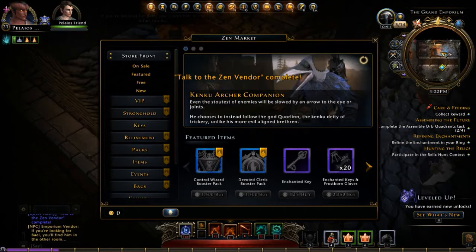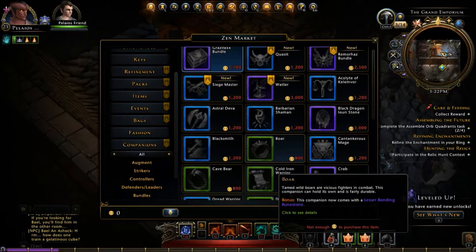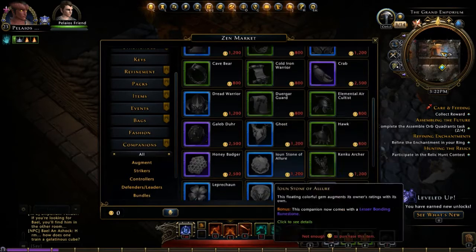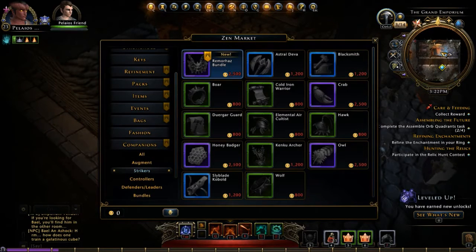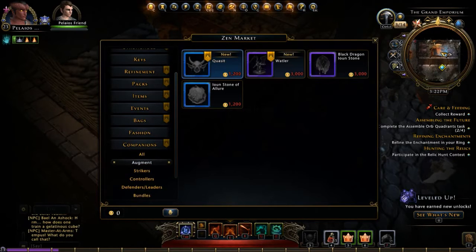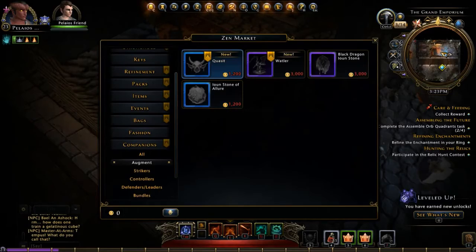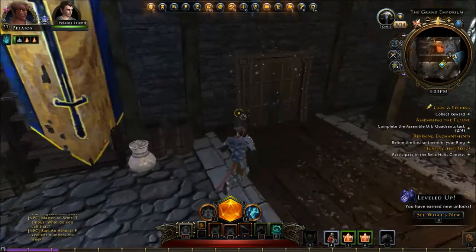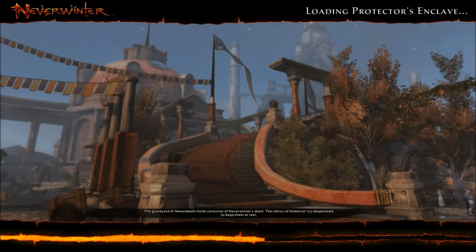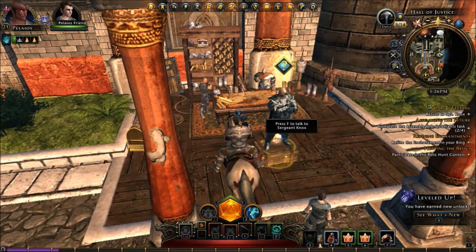There's also a Zen vendor where you can get other companions. We're just talking about companions since we're in the companions section, but you can see you have all sorts of choices — strikers, controllers, leaders — it really depends on your play style and what additional bonuses you need. Some people really like augmented companions like the Ioun Stone of Allure — that's a popular one. This is just a basic overview; maybe I'll do a more detailed companions episode. For low-level characters just getting into the game, having that companion can save your butt and cut down on potion use.